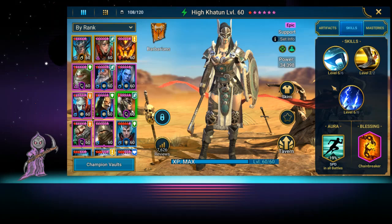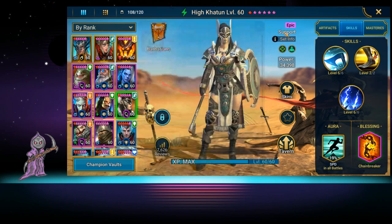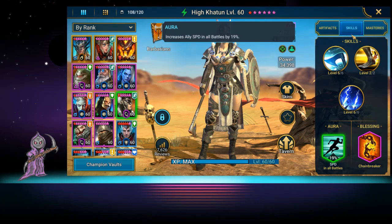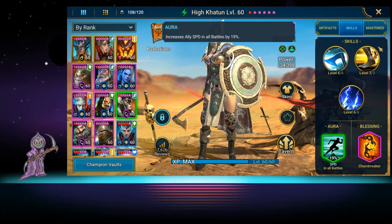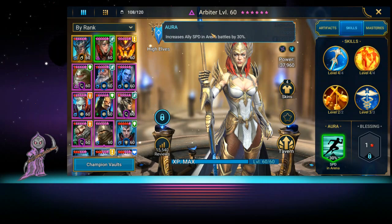She is way more valuable than I'm making her out to be. She has the Chain Breaker blessing so she can keep doing her skills. She has a 19% increased speed in all battles, which is obviously very good - you can use her as a speed lead to get through dungeons quicker or in the arena if you don't have anyone better like Arbiter. There are a bunch of legendaries with better speed leads, but she's the most common budget version you'll see in arena.